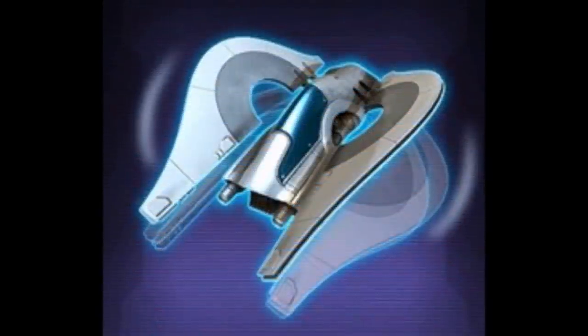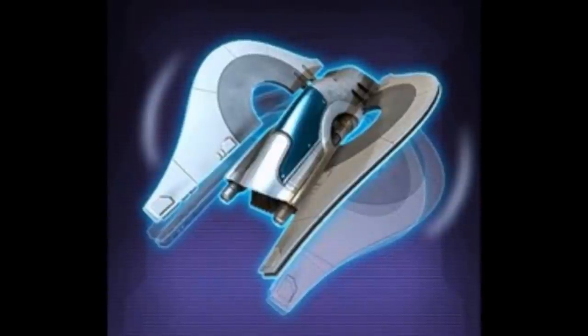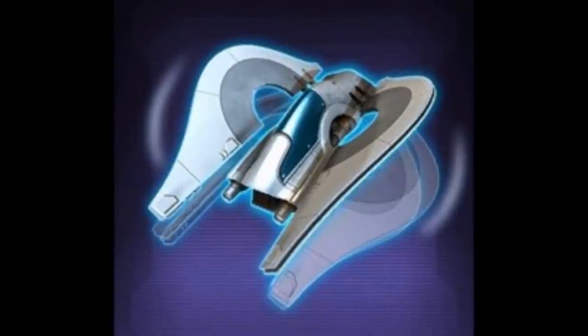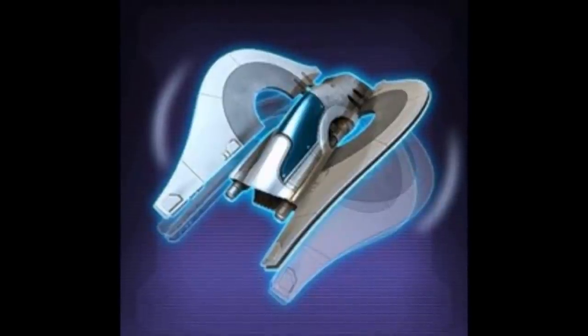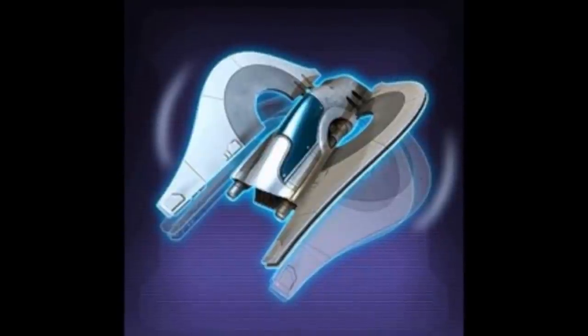Now let's move on to mounts — this is where things get really cool. The Chiss Talon Interceptor is datamined to come out of the Spoils of War cartel pack. It's obviously based on the Copero design, and you'll probably see similar-looking ships in the Flashpoint. It seems to have a flourish where the wings flap up and down. It looks very Chiss-themed — it's going to be pretty nice.